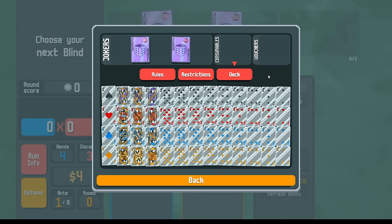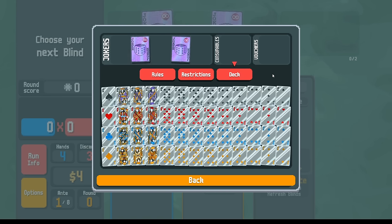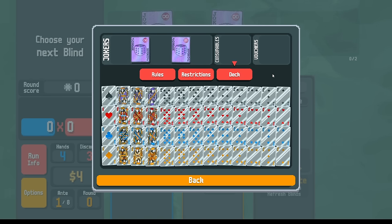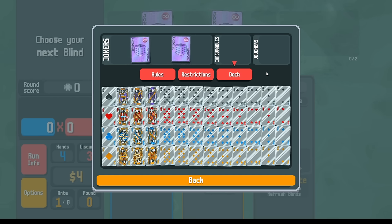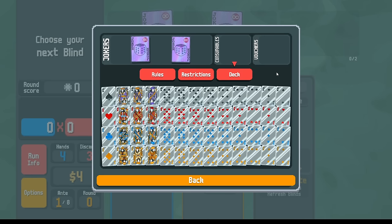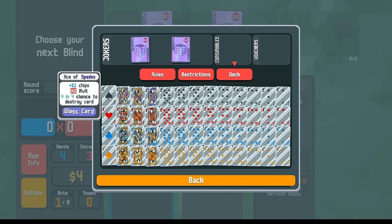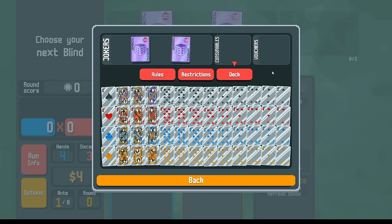If I skip every round, then there's only the eight bosses, and I can win each one in just one hand. So maybe that's only 40 cards or something like that — still plenty of room to work with. Also, only the cards that are scored get broken. If you play something like Ace High with a 7, 6, and a 3, then the lower cards don't get broken.